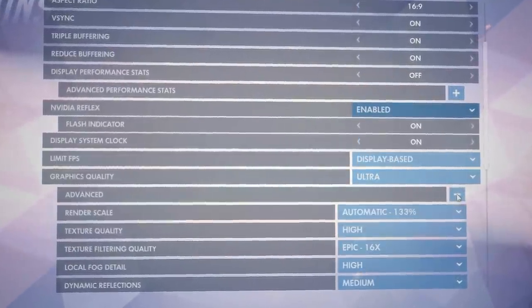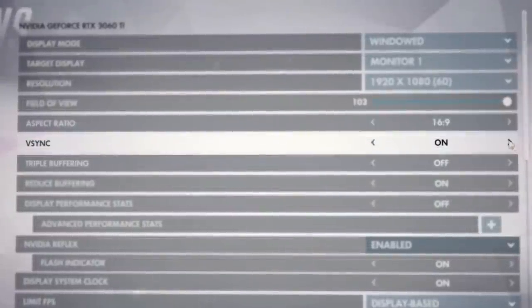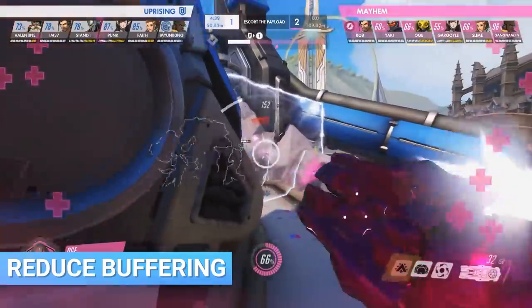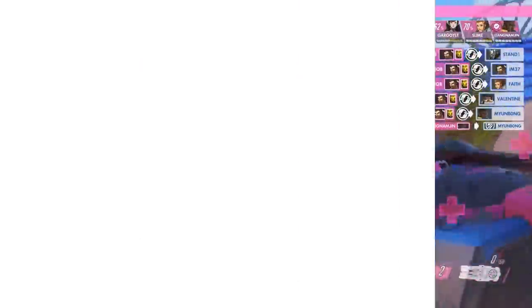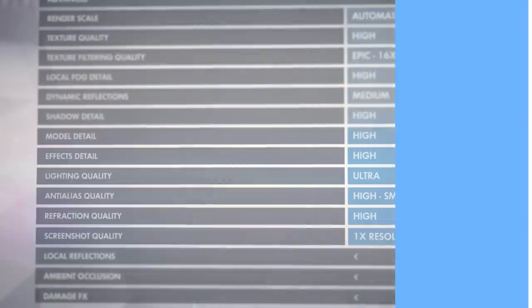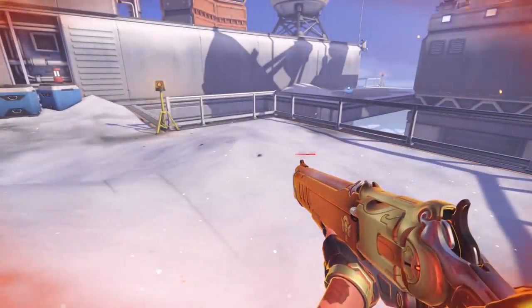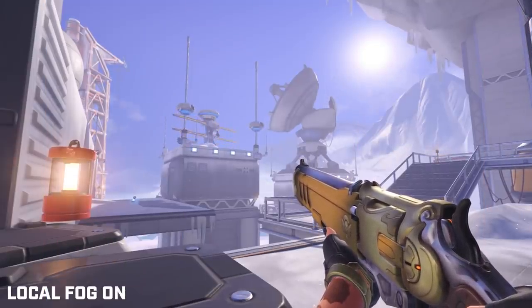While most graphics settings in Overwatch are self-explanatory, here are some less commonly understood ones. V-Sync can reduce screen tearing if you're having issues, but it may create input lag, so it's crucial to weigh the options. Reduce Buffering will remove the built-in 3 frames of buffer from the game, which adds input lag, so it's recommended to keep this on. Texture filtering quality is not particularly noticeable, so keeping it at 1x is a good rule of thumb. Effects quality can affect how certain abilities appear on screen — a higher quality setting makes some abilities easier to see and identify at a glance, so if any setting should be left on medium or higher, it's this one. Local fog detail is simply a fog effect that may reduce FPS, so it's up to you if you think it's worth it.